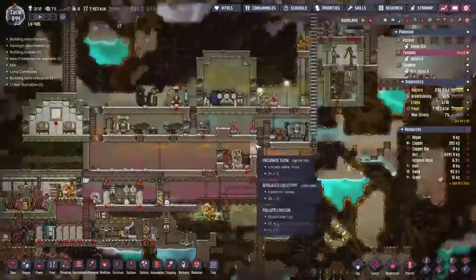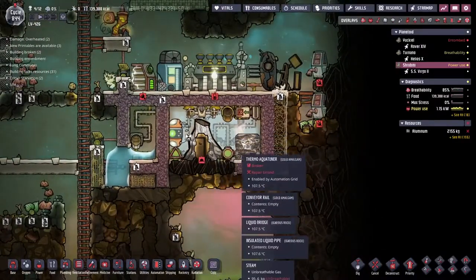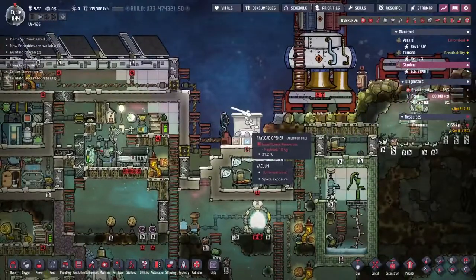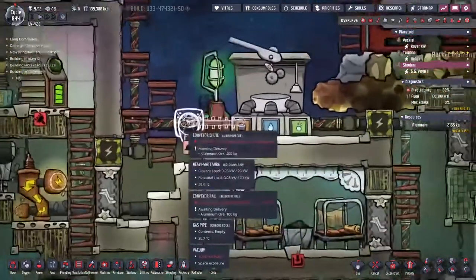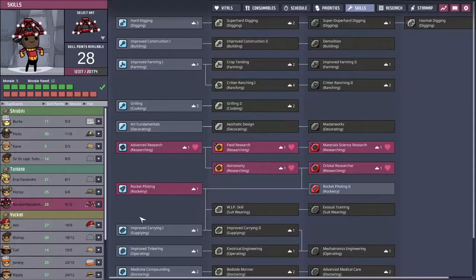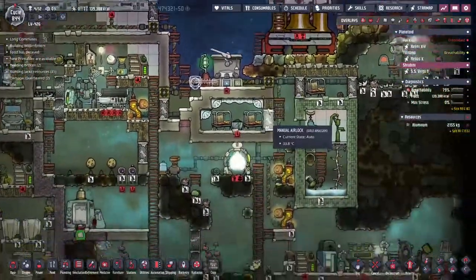The first and most important thing we need to take care of today: we have an aluminium volcano that we once tamed, but the aluminium coming out was too hot for our gold amalgam thermo aqua tuner. We've got a payload opener full of steel but we can't get it out. We need to build conveyor rails and a conveyor shoot. The problem is we don't have a mechatronics engineer — but we do have someone who keeps becoming and then stopping being a mechatronics engineer. So Sir Dr. Captain Subs Esquire the Second needs to become one so he can empty all the steel out.